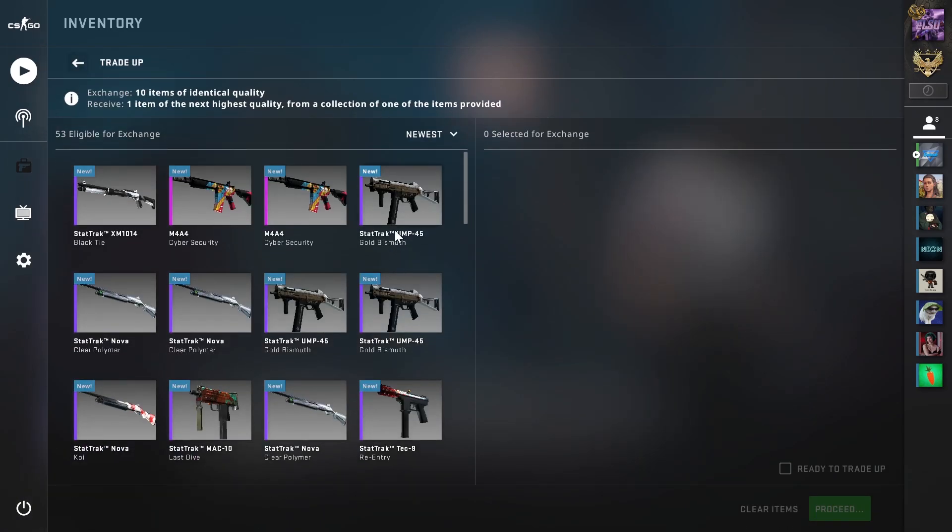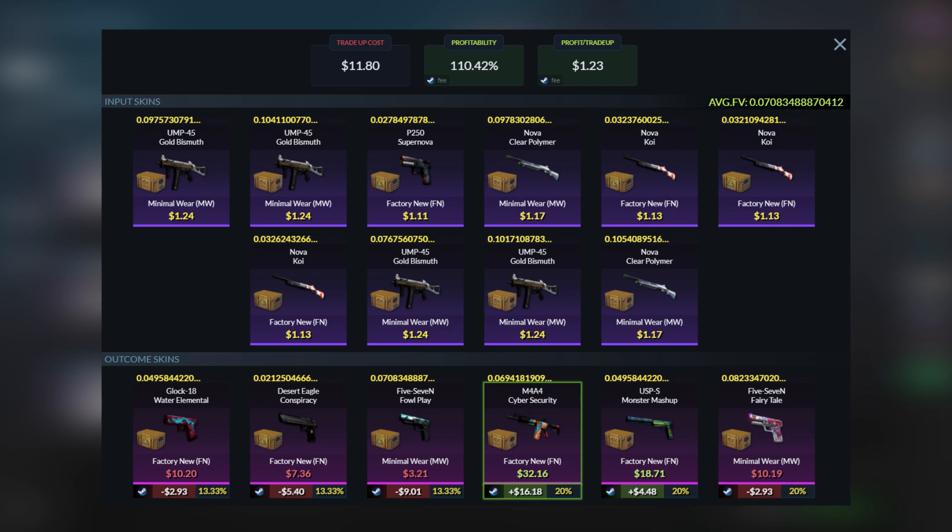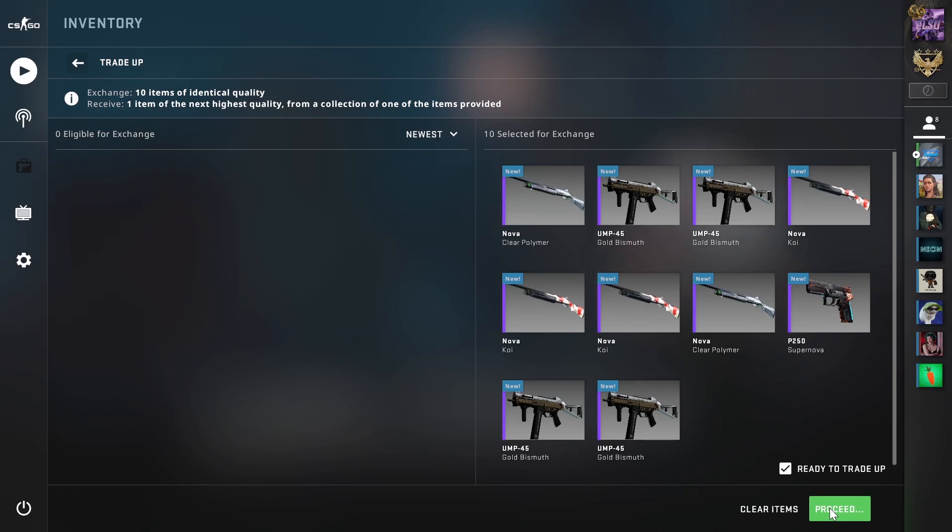On to trade-up number 4, we will be doing a factory new restricted Broken Fang trade-up. We'll be using 6 minimal wear Broken Fang skins for around $1.20 each and 4 factory new Breakout skins for around $1.15 each. The average float needs to be less than 0.0714, so use minimal wear skins averaging around 0.09 and factory new Breakout skins averaging around 0.03. The total cost will be around $11.80. The only outcome we'll want is the M4A1-S Cybersecurity, which will be a $17 profit. The USP Monster Mashup gives around a $5 profit, and the rest of the outcomes give losses of around $3 to $9. This is another nice trade-up with floats not that hard to get.